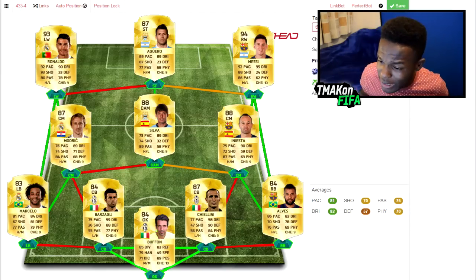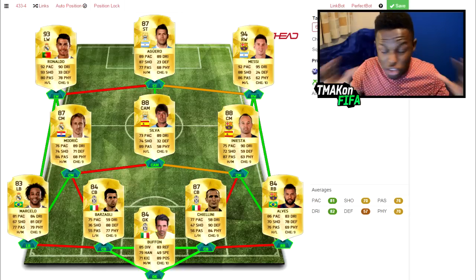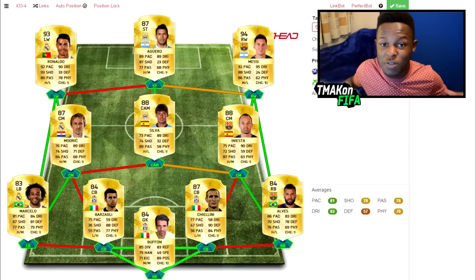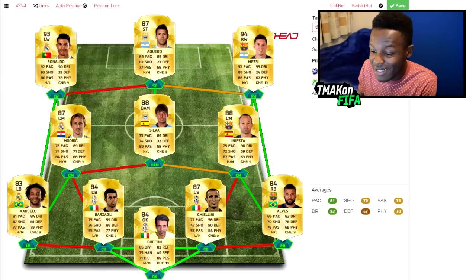Aguero has 89 pace, 89 dribbling, and 87 shooting. This is the full team — 100 chemistry, every player has a chem of 9 or above. It'll probably take a while for me to get all these players, but before any special cards are released this is the team I want to build.